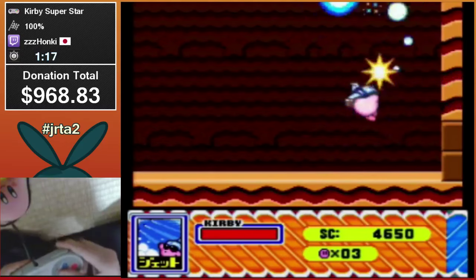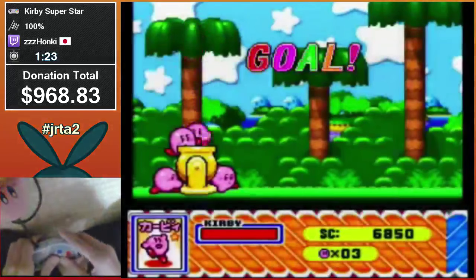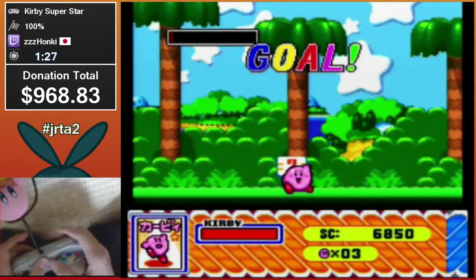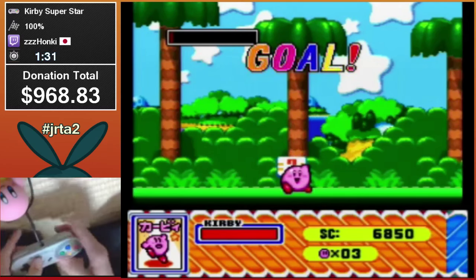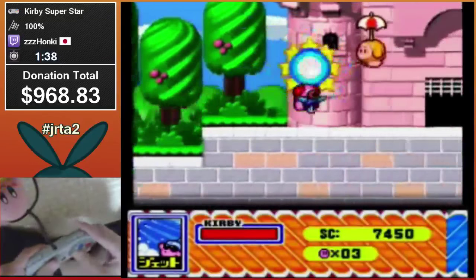Mind blown by that backup! He destroyed Chef Kawasaki by doing a charged Jet jump into him as he spawned, before he hit the ground — it's just instant kills for all the mini-bosses. That's a relatively newer strat too; he used to grab the candy, which is an old strat.